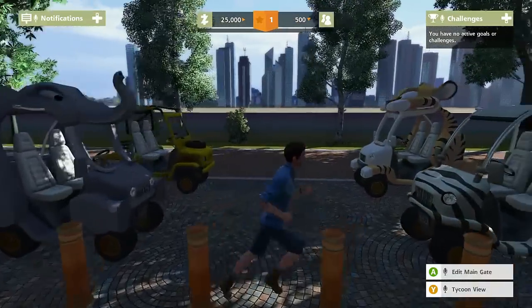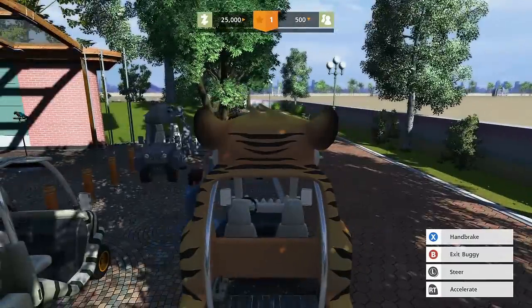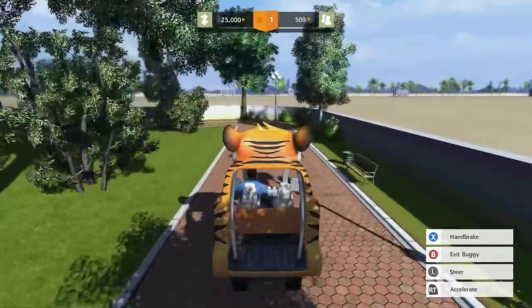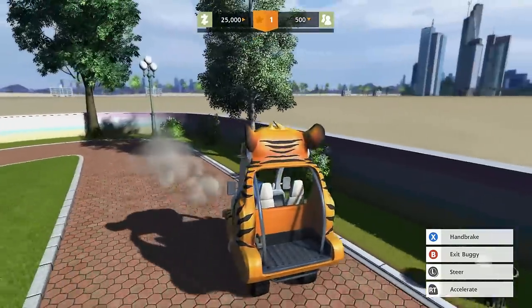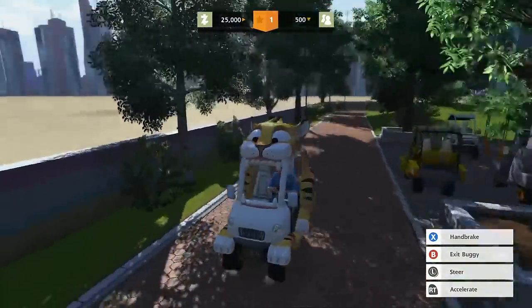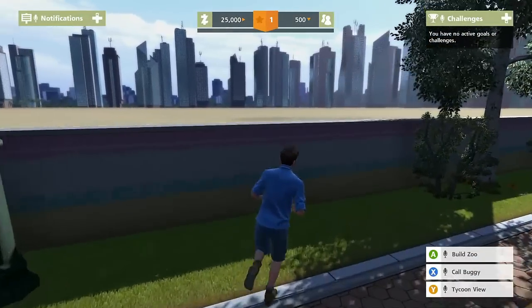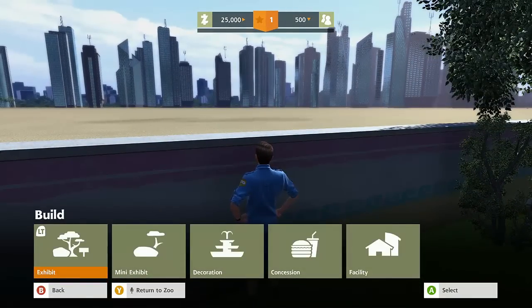Look, we get all these go-karts — I want to drive the Chester Cheeto one around. Let's enter the buggy. Be careful, guys — I am very dangerous. You do not want to mess with me. Actually, we should probably set up some type of zoo exhibit here. So let's go with a huge exhibit. Right when you walk into the zoo, I want you guys to see an amazing animal from the savannah.